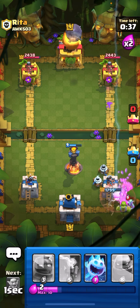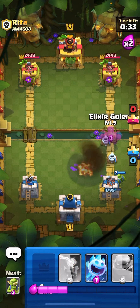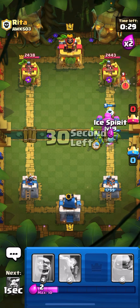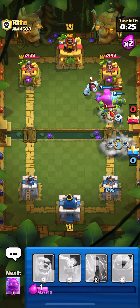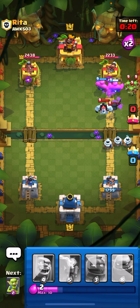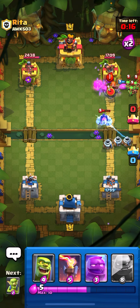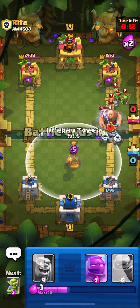Let's zap all these — okay, he rocketed there. Let's put our Elixir Golem, Goblins, and Ice Spirits — hopefully we can make a push out of this. Put a bunch of Zappies. We can zap all these — Mini P.E.K.K.A. is going to kill a bunch of stuff. We need to drop our Inferno Tower here.